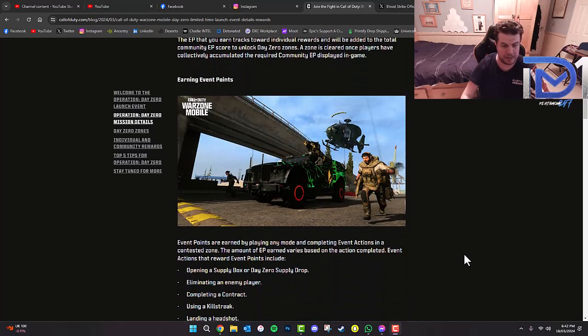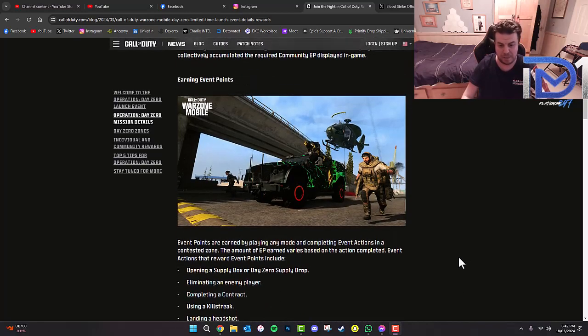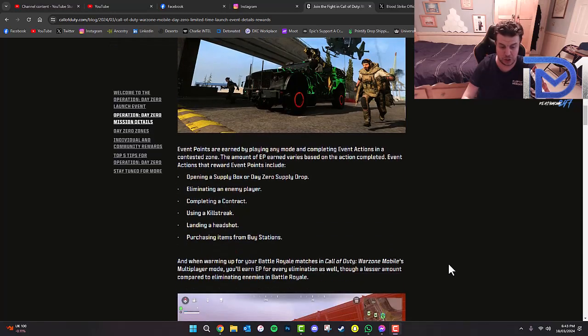Event points are earned by playing any mode and completing event actions in a contested zone. The amount of EP earned varies based on the action completed. Event actions that reward EP include opening a supply drop or DayZero supply drop, eliminating an enemy player, completing a contract, using a killstreak, landing a headshot, and purchasing items from buy stations. In multiplayer mode you'll also earn EP for every elimination, though for a lesser amount compared to battle royale.